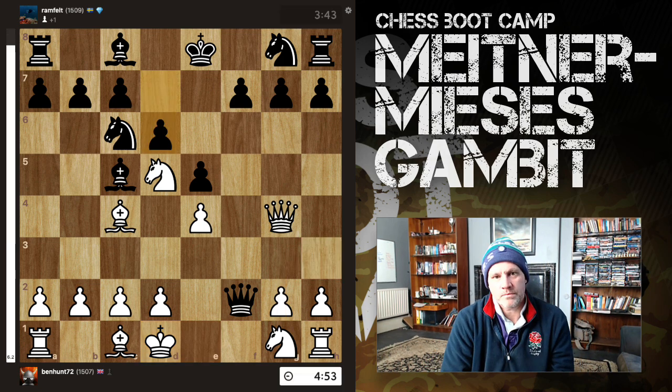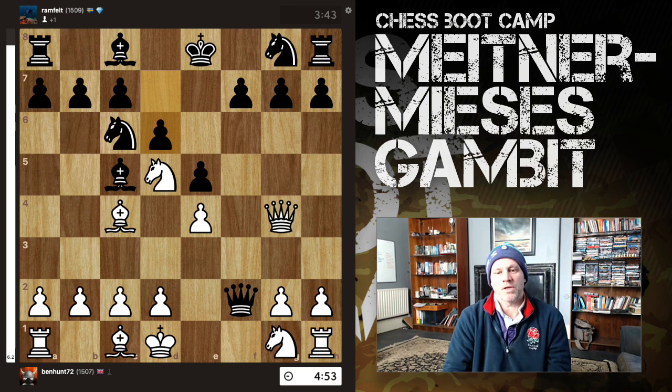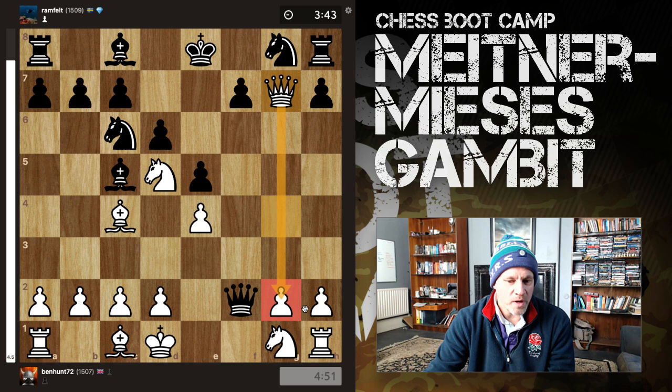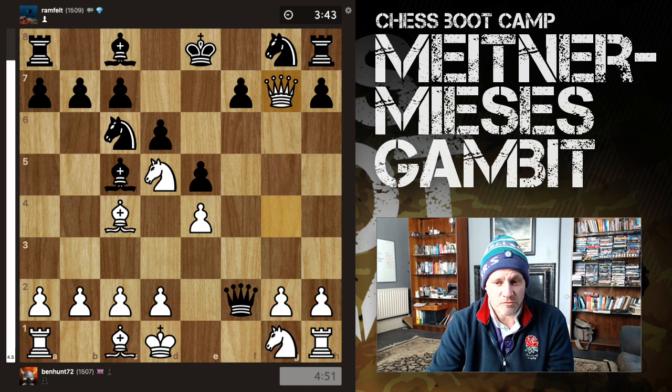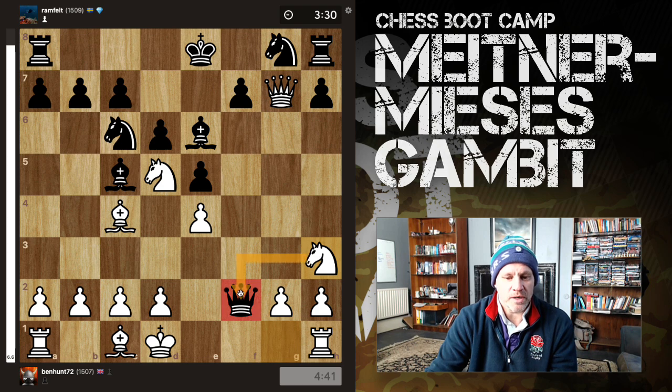Here black pulls a fast one, and the eval has jumped to 6.2 in white's favour. Now you can safely grab the g-pawn there — the queen is defending this still. Now you've got to be careful: sometimes actually capturing the rook is a real mistake. So in this game we have Bishop e6, and now Knight to g3, hitting the queen. The queen really doesn't have anywhere to go other than this square, and if the queen goes there, you push d3 and you are then threatening to push c3 and trap the queen.